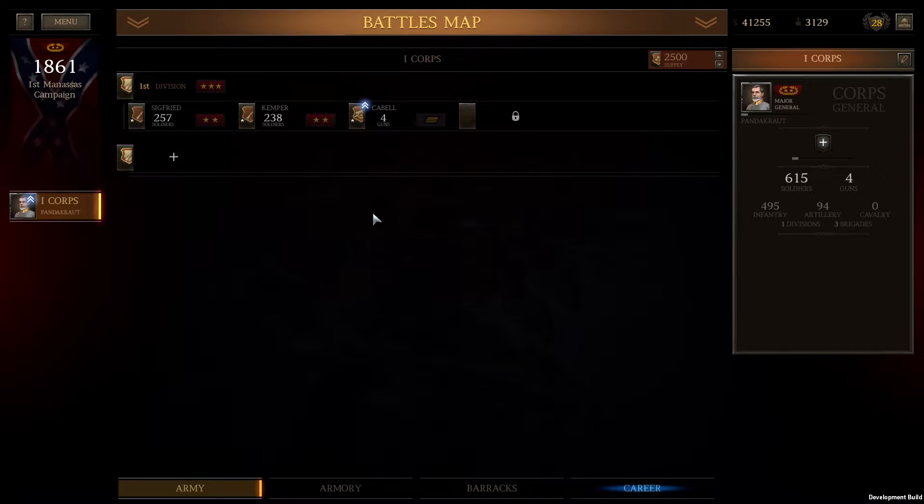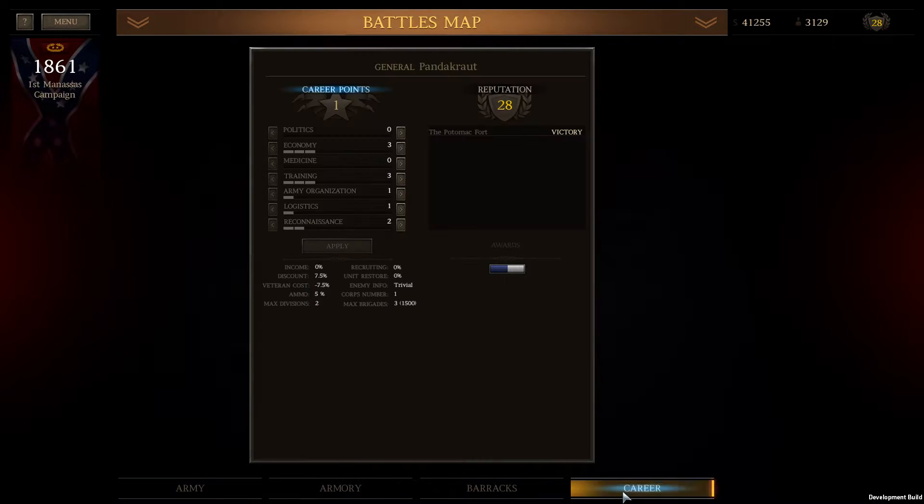Hello again. This time I'm going to be covering the camp prior to Newport News. I'm not always going to be doing camp videos, but this is one where there's a little bit more going on, so I'm going to show off some of the different optimizations you can do to get slightly better units. My goal is to have six AO before Shiloh, which will leave me with one extra point that I'm going to put in Econ for slightly cheaper weapons.